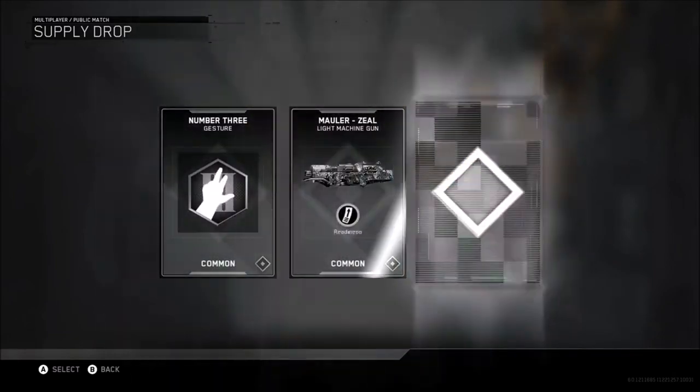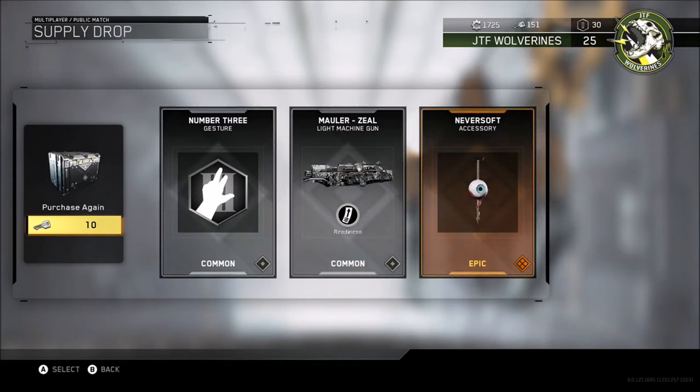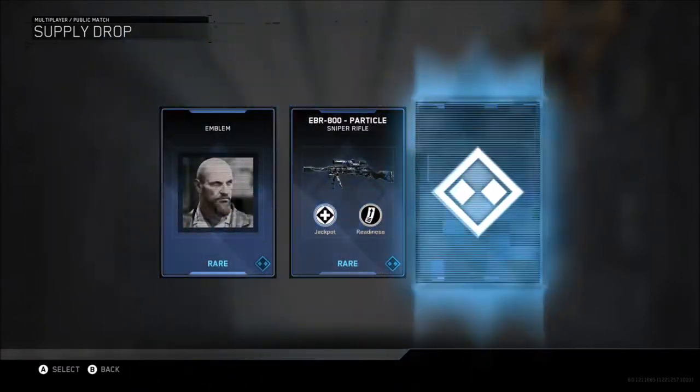Let's use this common one first of all, we're going to get straight into the drops and see what we've got. I've got a Neversoft accessory - that's one of those little accessories that you can have on the side of your gun to show off to everyone what you've got. So that's pretty cool, it's like a little eyeball on a kind of a stick. I'm going to be using that, I'll show you that later on guys.